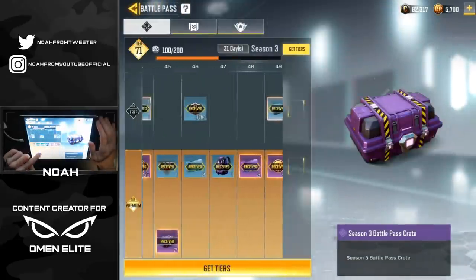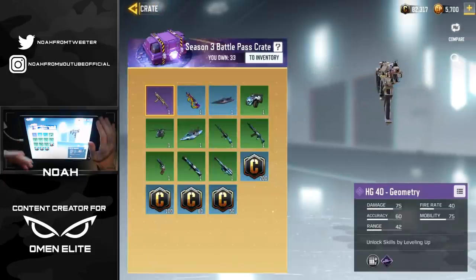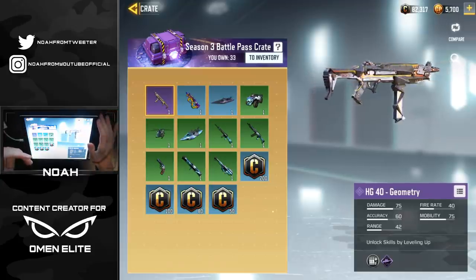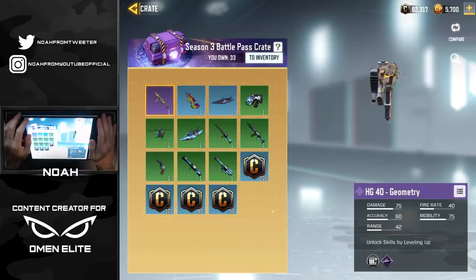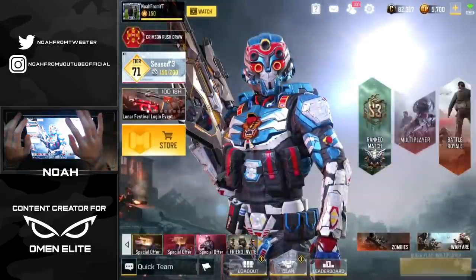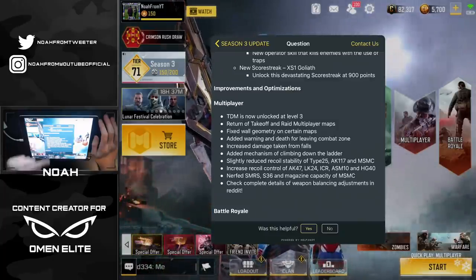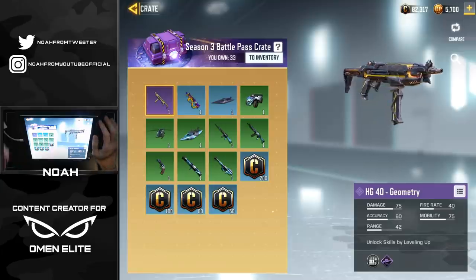Which means I've earned a good chunk of the season 3 battle pass crates. The theme for the season is the geometry skins, and inside this one we're going to be seeing the HG40. Now since season 3 came out, the HG40 actually received a buff — as you can see in the patch notes, under multiplayer it says increased recoil control of the HG40.